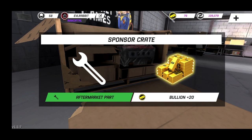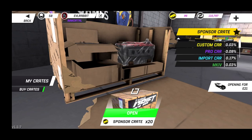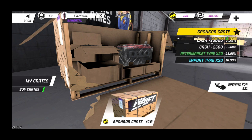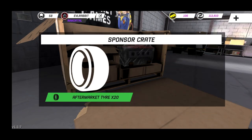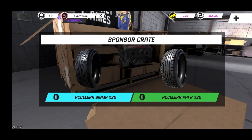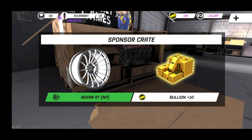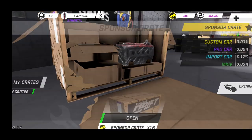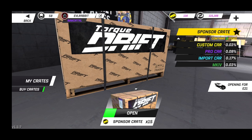If you guys don't have these set up for sponsorship crates, it's definitely a good thing. That's kind of a bust crate, but it's kind of cool just to do these. We got suspension, but we will get money for that since we've already opened that. I'm really hoping to get some good pro parts and import parts. I'd really like to get one of those custom cars, but I don't think it's gonna happen. We have 18 more crates to go. Some alloy wheels — aftermarket wheels. We'll throw those on the E21, which has been sitting here stock for a very long time. We got another turbo, and we got a diff — sticky rear differential. That's a good pull.